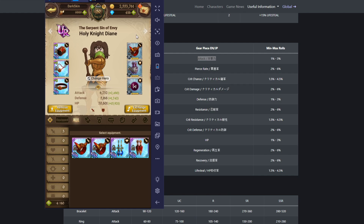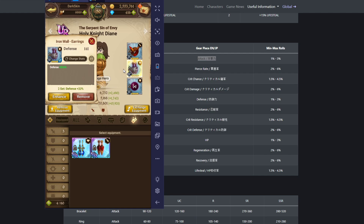Moving on to defense. I feel like no one has even brought up defense, so this will be quick. You can reroll defense, resistance, crit resistance, or crit defense — all of these are ultimately based off defense. Crit resist and crit defense are based off crit chance and crit damage, which are based off attack, which is negated by defense. So it all falls back to defense. Always run defense — that's it.